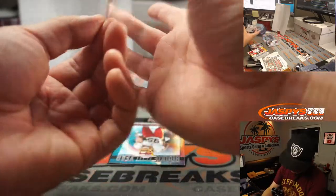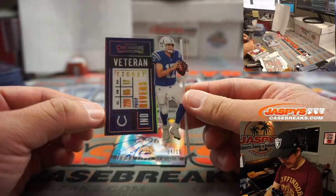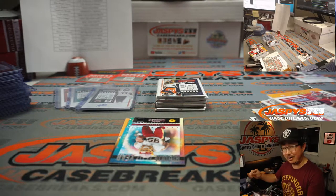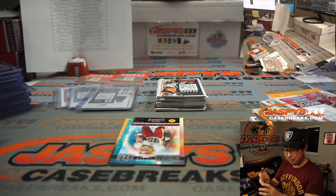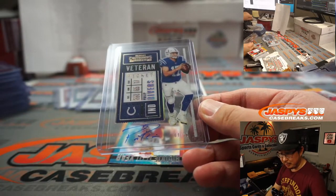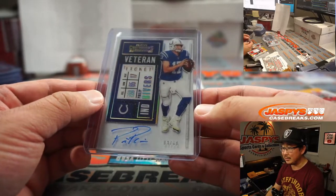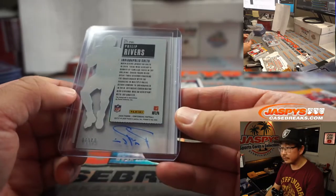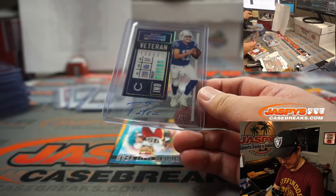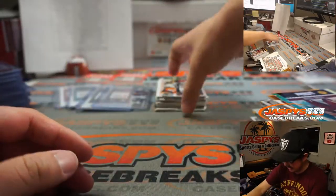Look at this — there's Philip Rivers, 4 out of 10, Veteran Ticket, clear card. It's the first clear card we've seen. Retired Ticket now — that goes to Mark and the Blue Horseshoes. It's an appropriate time to get this guy. You don't see a lot of Philip Rivers ink around either. Pretty nice.